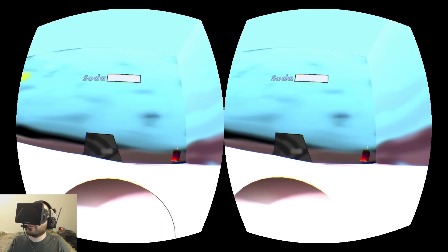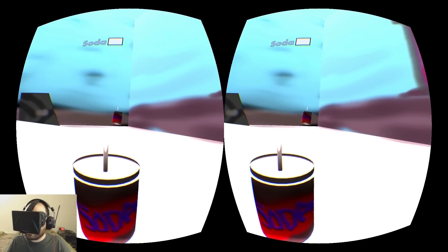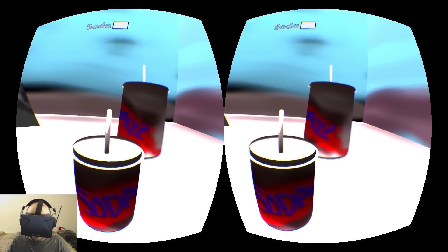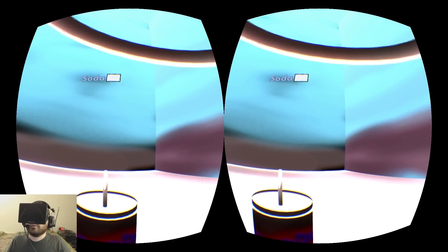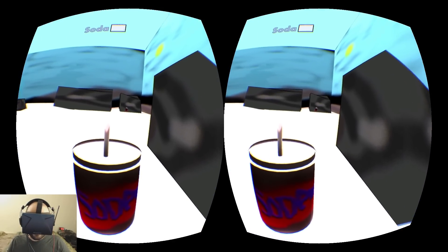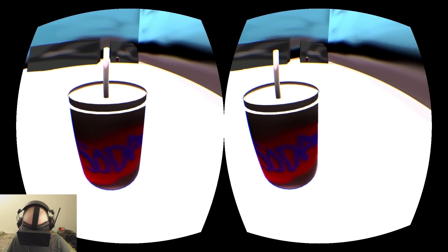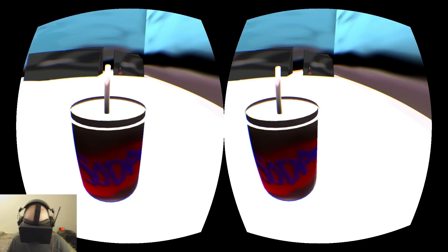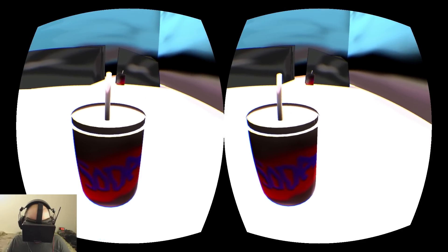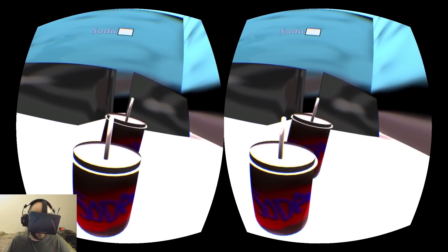My soda bar is shrinking fast. I think I'd better get some more soda. I need to drink all the soda — every drop. That soda was so huge. Even the soda I'm holding, when I look down on it, it looks like the size of a small barrel — about a foot in diameter and two feet tall. It's a big, big cup. Bigger than the movie theaters, even.